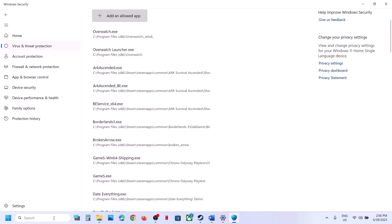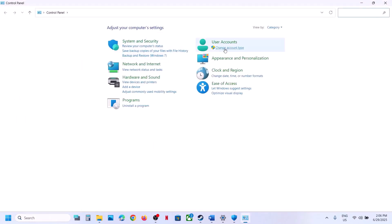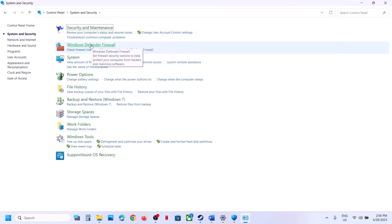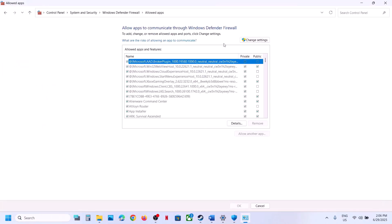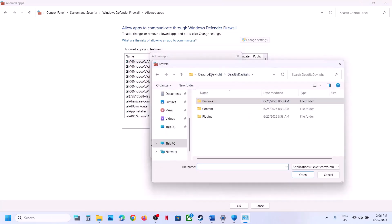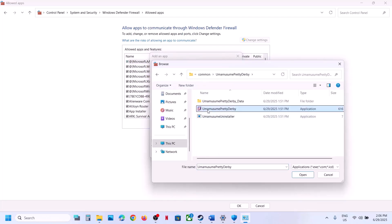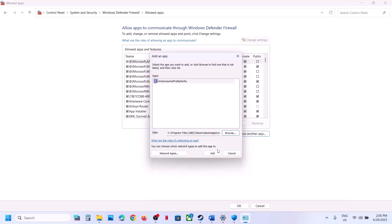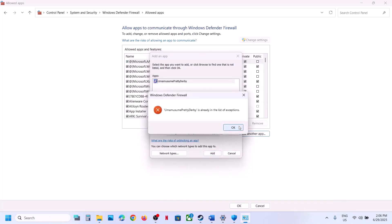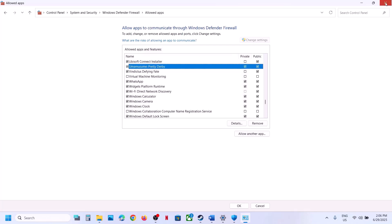Now type Control Panel in the Windows search box and go to Control Panel. Go to System and Security, Windows Defender Firewall, click on Allow an App or Feature Through Windows Defender Firewall, click Change Settings, click Allow Another App, click Browse, go to the game installation folder, open the game folder, select the game .exe file, click Open, and then click Add. Once the game is added, launch the game and check.